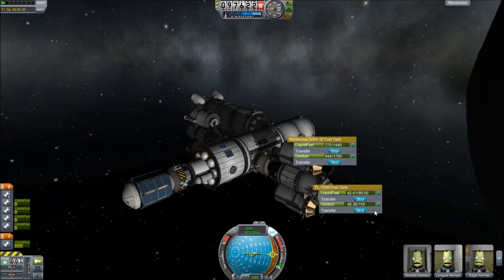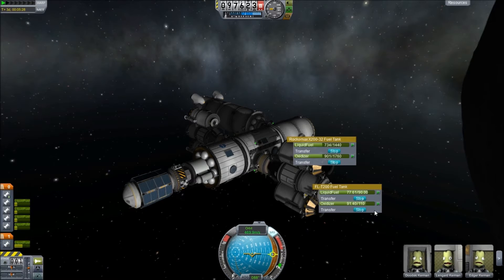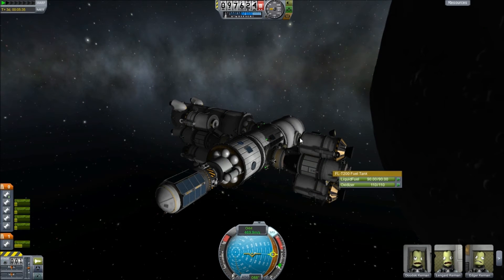He can come along and save the day if anyone gets trapped on the moon. That's an interesting point actually, because I fitted a docking port at the top and bottom of these landers - I could have one of them pick up the other one in a cool rescue mission thing. Potentially. But then they'd probably immediately fall over and explode.